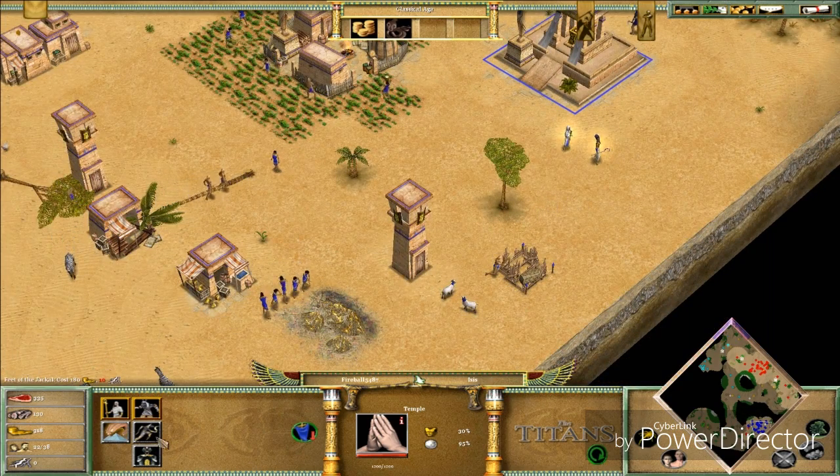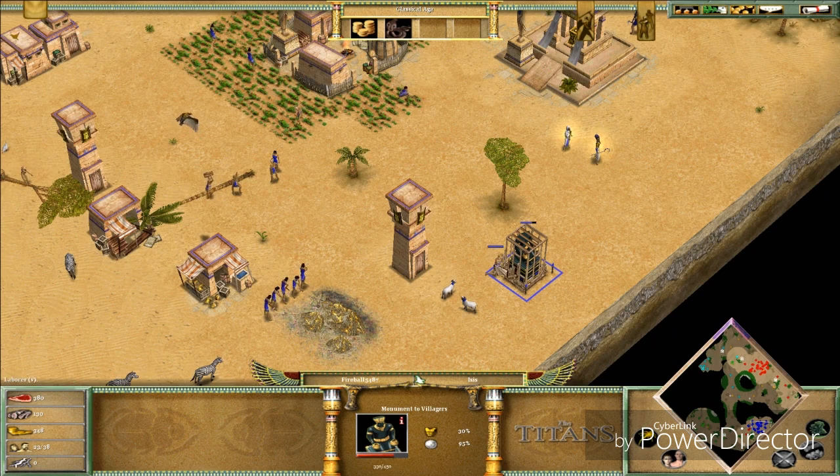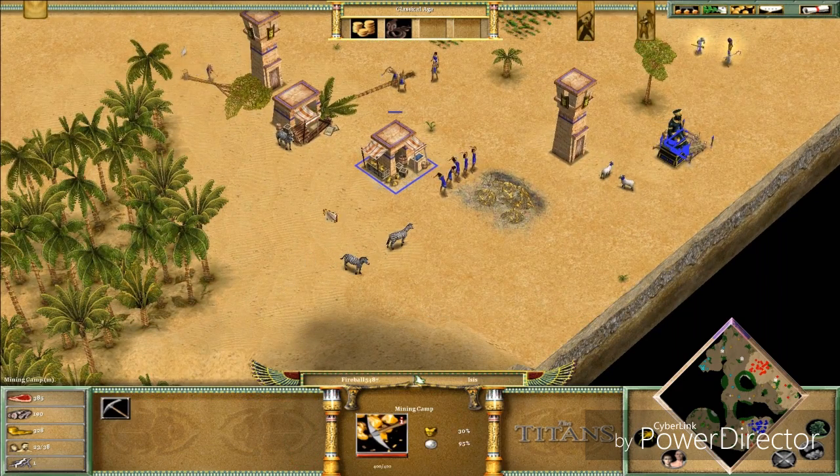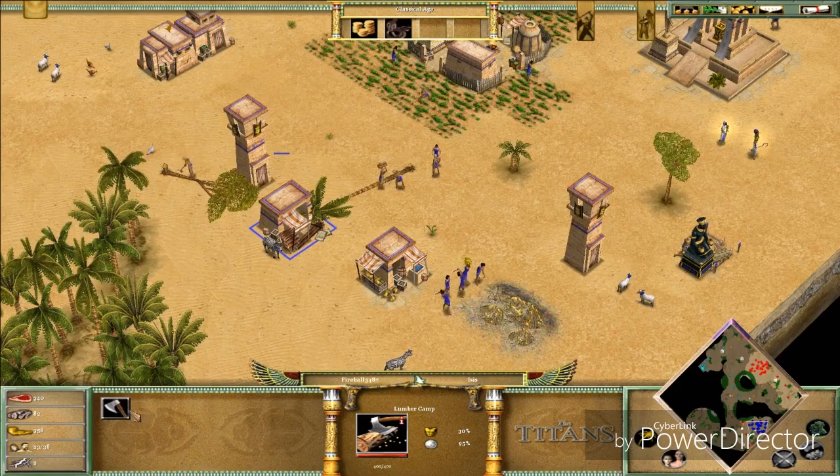My army is gonna be full of Anubites. I need to figure out how they're actually called. I'm going to build all the monuments right here in a straight line so I have them stacked nicely. We need as much favor as we can get.